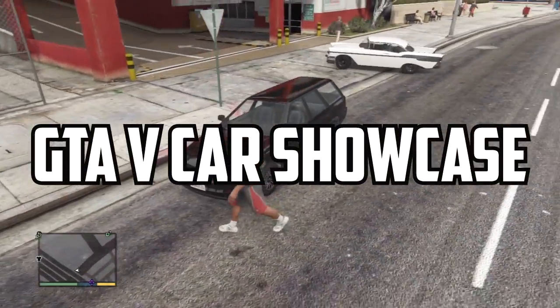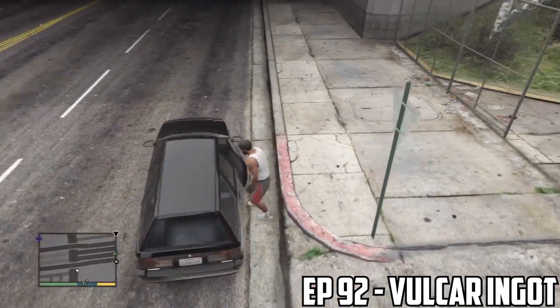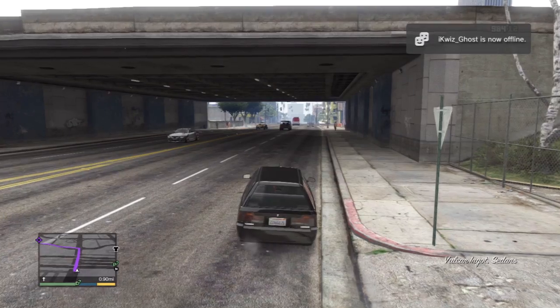Hey guys, Shiggy here. Welcome to another episode of a GTA 5 car showcase series. I believe this is episode 92. We're going to be showcasing the Vulcan Ingot, which is a four-door station wagon sedan.